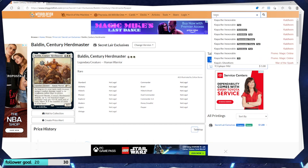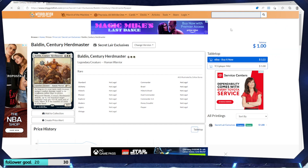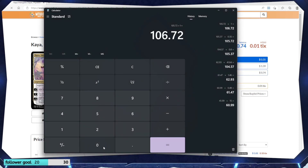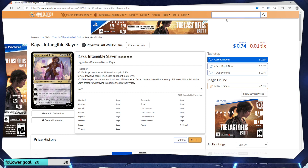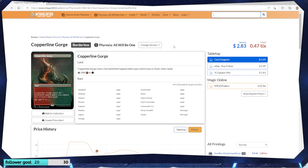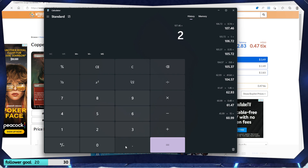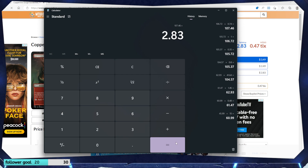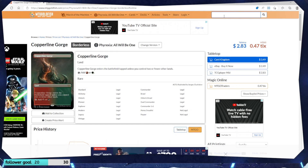Kaya, Intangible Slayer — just the regular one. She's 74 cents. Like I said, I didn't think she was going to be that great. These lands are usually worth like 10 bucks or more. Copperline Gorge — this is the borderless version. Not worth that much anymore. Maybe I'm thinking of the fetch lands or the ones where you can pay life. I think those are the ones worth the most. Just going through the rares and mythics, getting the values, seeing how I did.